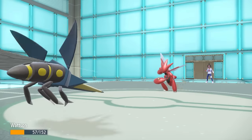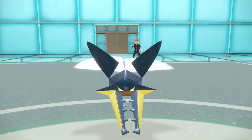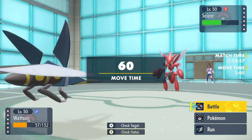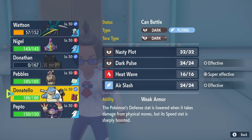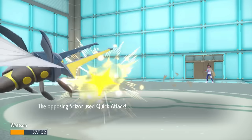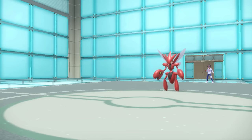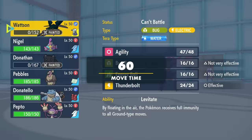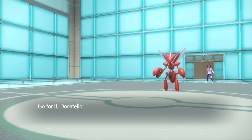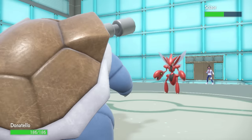It turns out they actually have Quick Attack, and that's kind of the only thing that stops this Vikavolt - because with a Swords Dance boost it also gets boosted by Technician. Quick Attack really hosed me here. While I set up Agility and am now fast, I'm not faster than Quick Attack. They're able to finish me off with one more. That was an extremely fun Vikavolt set that with Agility can be pretty scary, but unfortunately not today.